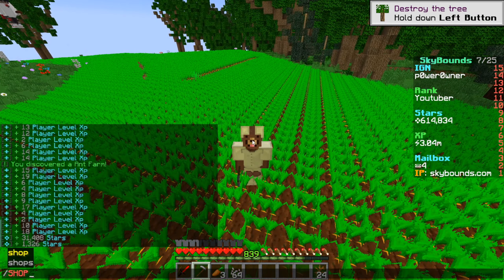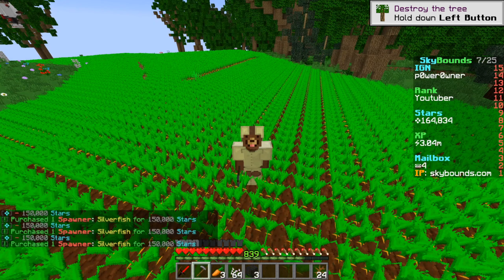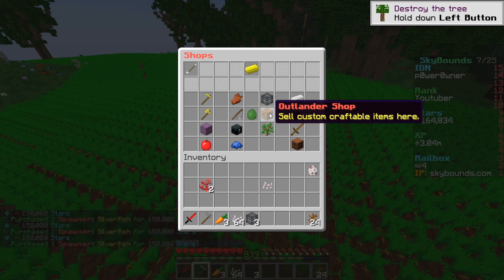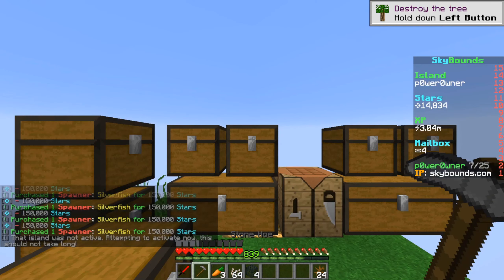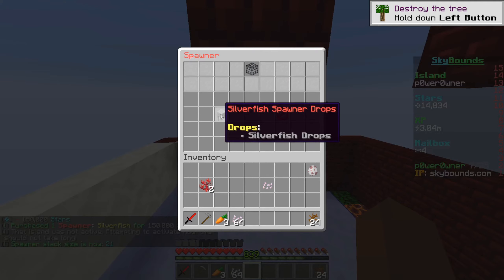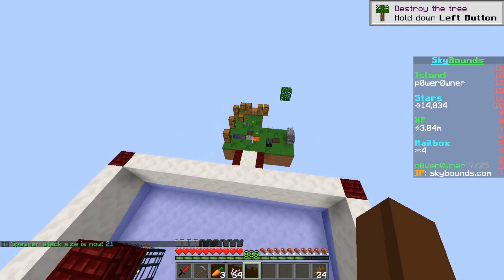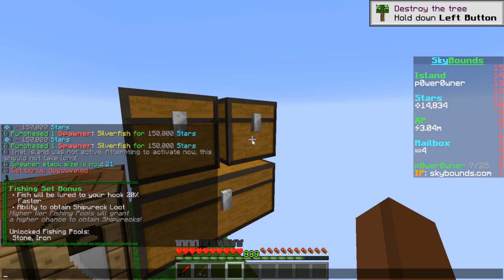I want to test out fishing real quick as well, but before that let's purchase some new spawners. We can actually buy four — perfect! Now we have four new spawners. We can place them here despite the island spawner limit, bringing us to 21 spawners total, and it's starting to look a whole lot better.